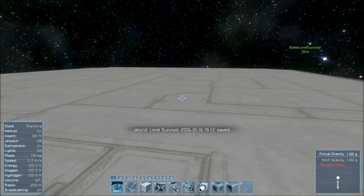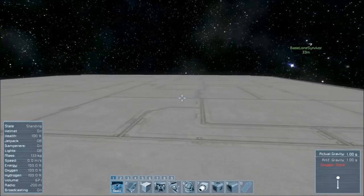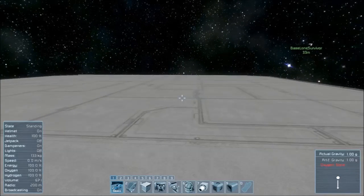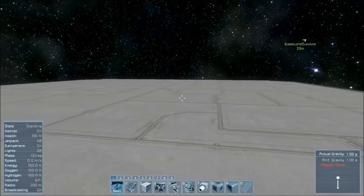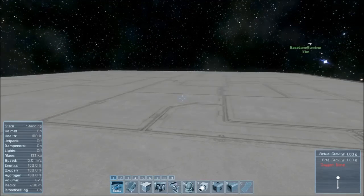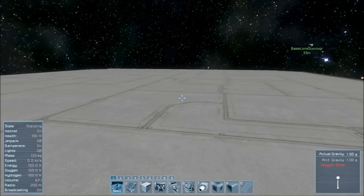What is happening guys? My name is Ryan and welcome to another Space Engineers tutorial on how to build a basic mining ship. If you haven't seen my other tutorial on how to create a basic ship, I recommend you watch that one beforehand — link will be in the description. In this episode, we're creating a basic mining ship, so let's get started.